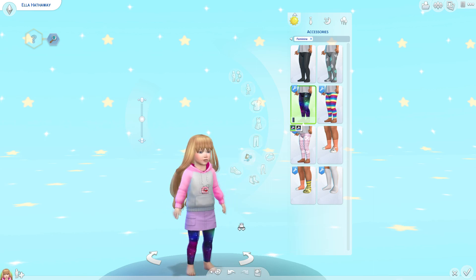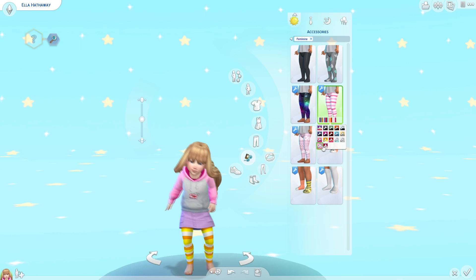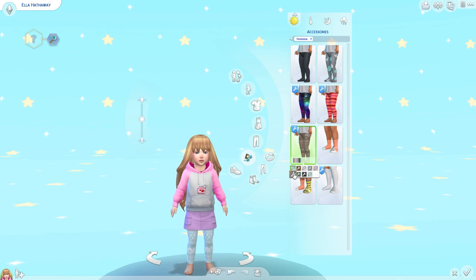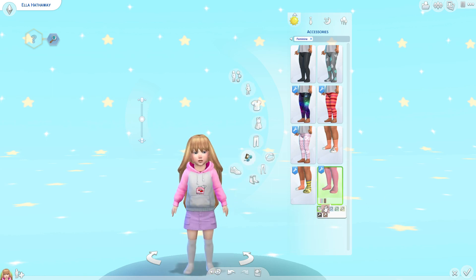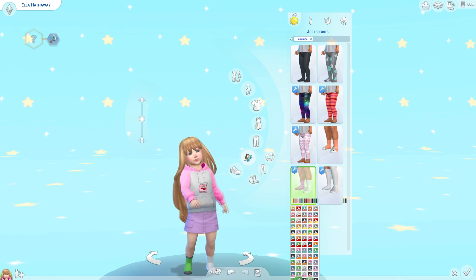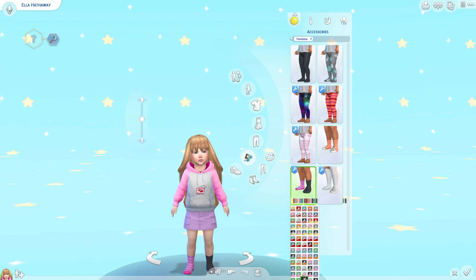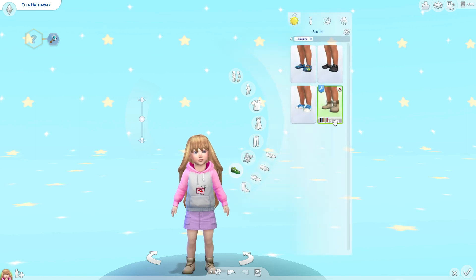Someone converted the tights from adults - there's the galaxy tights, you just have to put them on every time you see them. There's also a striped one in a variety of colors, and then winter ones - pixel winter leggings - which are super cute. I also found these knee-high or over-the-knee socks that are also super adorable. Then there are these odd socks with so many animals on them - there's a lot of options and they're all really cute.